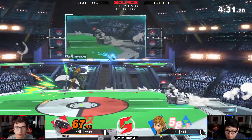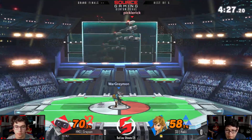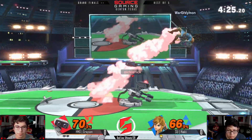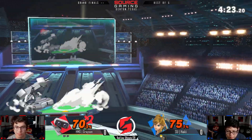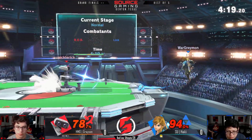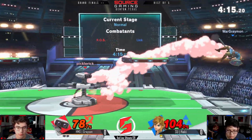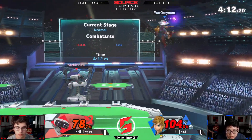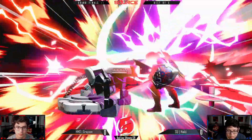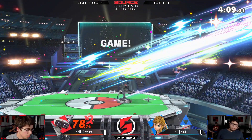That's where Haki's really shining during the set — when he gets the edge guards and bomb play. But Grayson is just too oppressive on stage to let him get anything set up. Haki seems a little shaky in this matchup even if he likes it more than the ZSS matchup — I'm not sure if he's 100% confident, and that might be reflecting in these self-destructs.